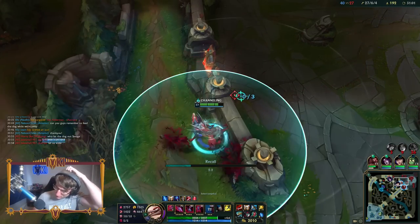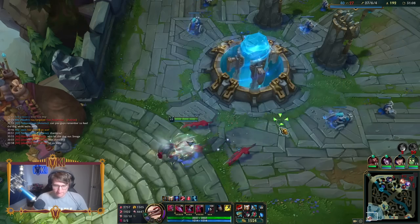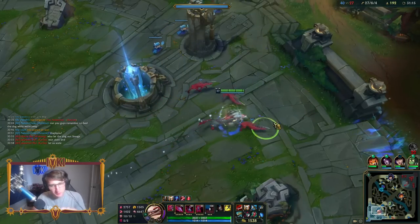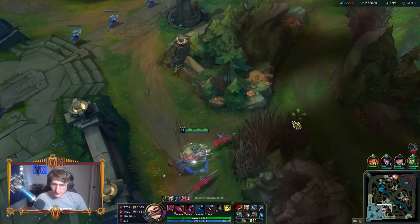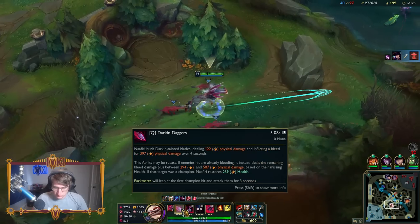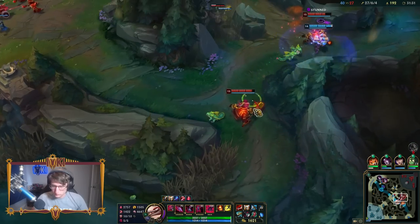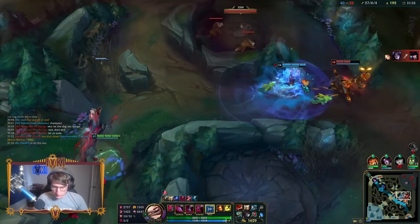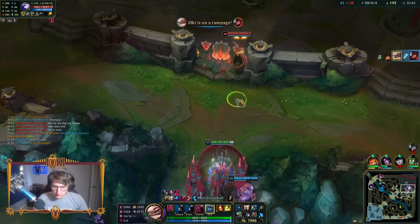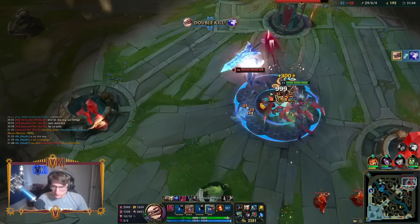Alright, this is full build. I thought the dogs would be like kind of a gimmick, but they really do feel like a natural extension of this character - you do use them, you can manipulate them. Let's just ult, plus that ult just looks really cool. Nice flash! Bozo. I should knock me out of my W.